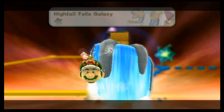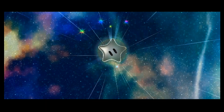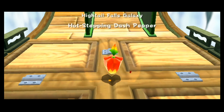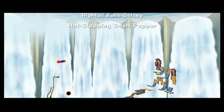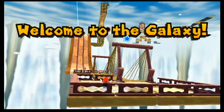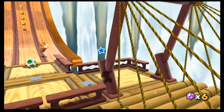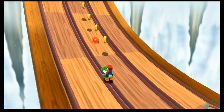Now let's move on to Hightail Falls Galaxy, which is a pretty fun one. We're going to see the return of a very cool character, and it's really going to introduce a sort of new concept in this game — it's going to introduce the Hot Stepping Dash Pepper, which is a really cool power-up. And it's actually not a power-up for Mario. You might notice that the music is a remix of Super Mario World 3, and that's because this is another Yoshi level. The Hot Stepping Dash Pepper is actually a Yoshi exclusive power, which is pretty cool.